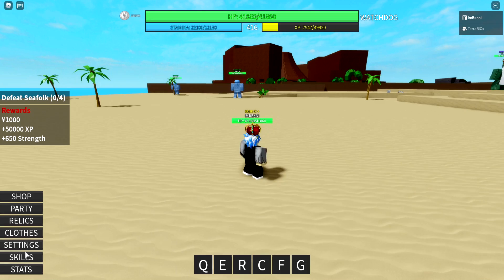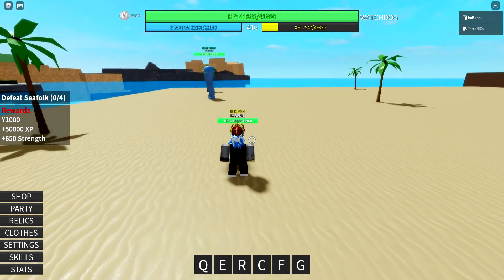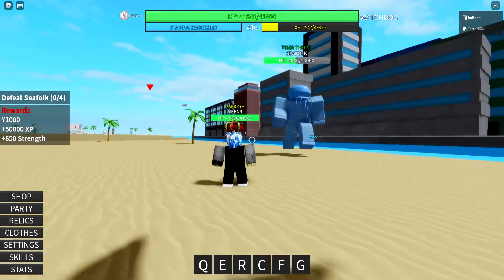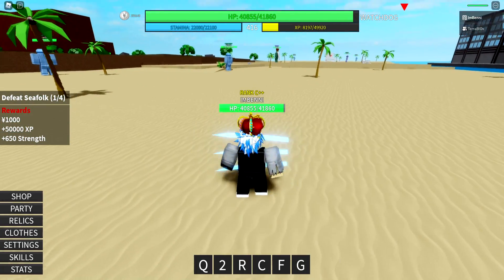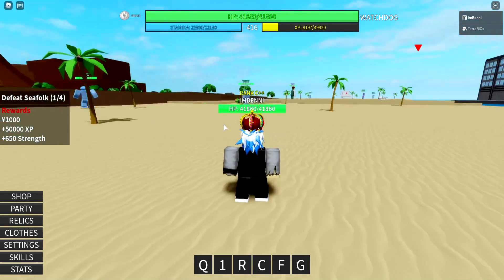Now the next move is called Claw Slash. This is an extremely close-range move, so you have to be directly in the face, press E, and you scratch them. You deal like 5k damage — look at that, that's pretty nasty. Two shots and they're dead. And this thing comes back in two seconds. That's pretty good, actually.